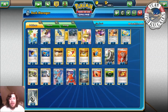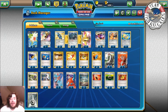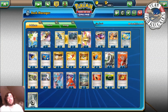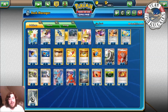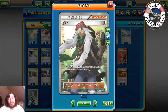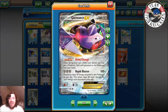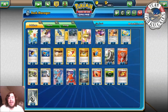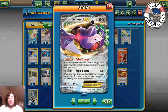We play two Level Ball to search for Pokémon with 90 HP or less — Bronzor, Bronzong, and Jirachi. One Super Rod to get Pokémon back into the deck. Switch so you can move Genesect to the bench, Metal Link onto it, then switch back out with another benched Genesect. Four Trainer's Mail, four Ultra Ball, four VS Seeker, one AZ to put a Pokémon back into your hand — maybe pick up a damaged Pokémon or a Lysandre.